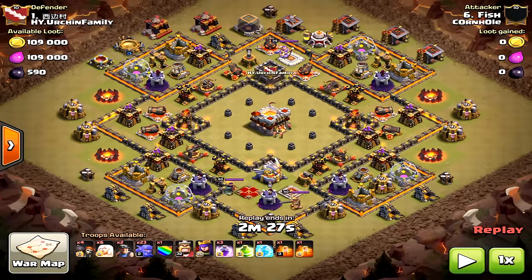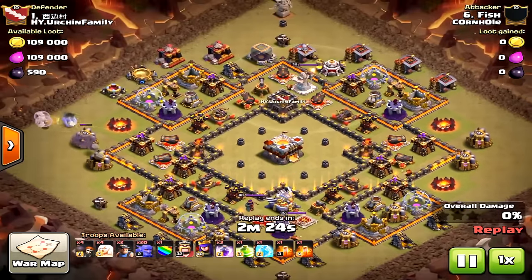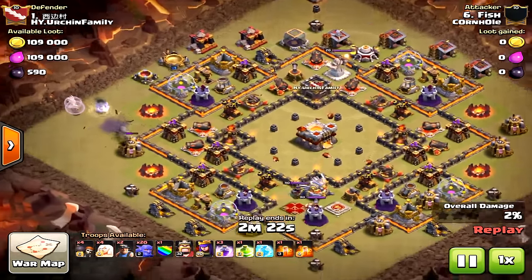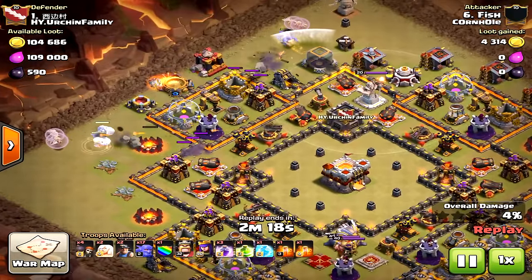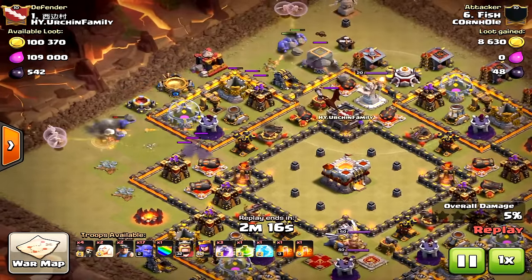He's bringing only level two bowlers. The key thing to point out is this ring base is very common these days. With ring bases you need to get one star or three stars — getting two stars is the goal but it's tricky. No Grand Warden at Town Hall 10 versus Town Hall 11. He's going to use miners — two deployed and four more in the clan castle.